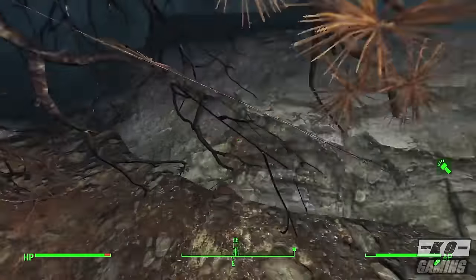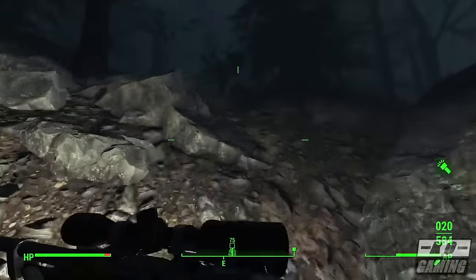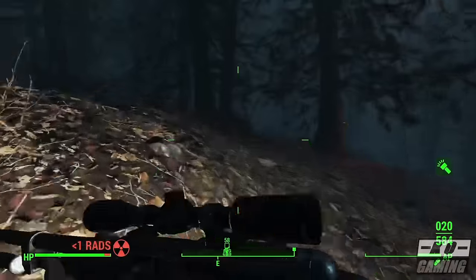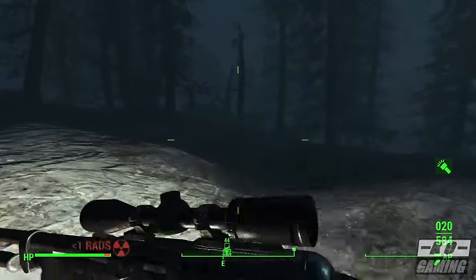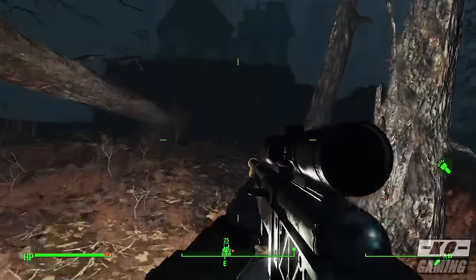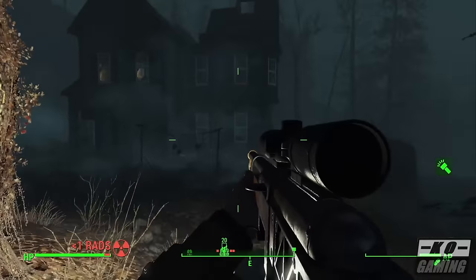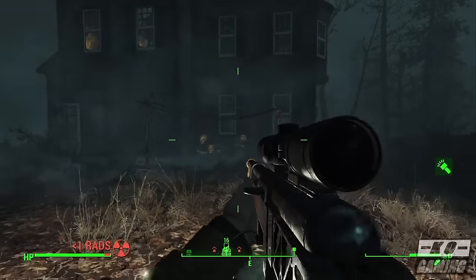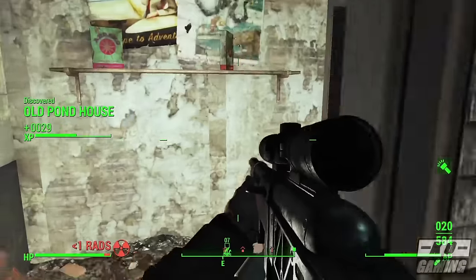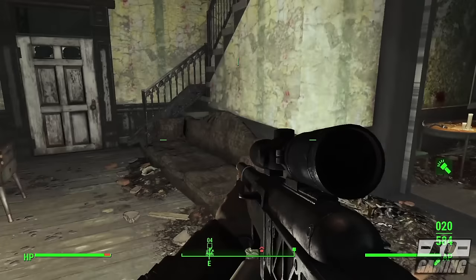Unlike the previous two Fallout 4 expansions, this one isn't like a one-trick pony. The Automatron DLC was more about just building a robot companion, and the Wasteland Workshop was just about doing things at your workbench. Far Harbor feels like a more natural expansion to the gameplay of Fallout 4, almost like an additional side campaign to the main story. That's a good thing, especially if you enjoyed the open-world exploration, VATS and first-person shooting combat, the constant dialogue challenges, the quest trees — everything that was great about the original campaign of Fallout 4 is pretty much the main focus of this DLC.